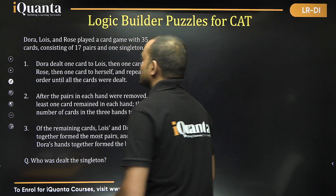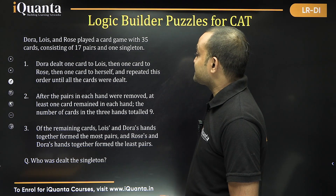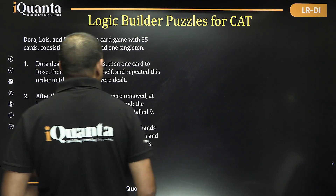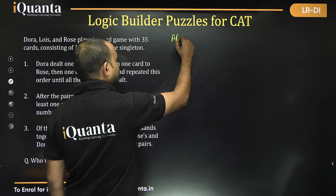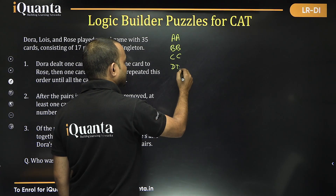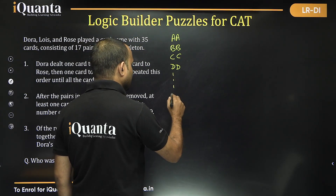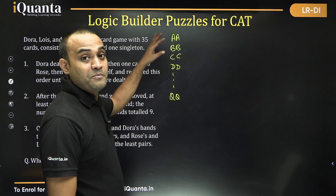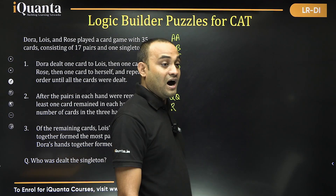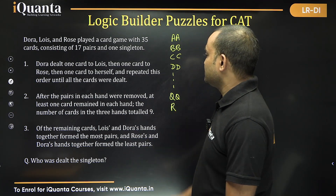This one says: Dora, Louise and Rose played a card game with 35 cards consisting of 17 pairs and one singleton. 17 pairs and one singleton means, for example, cards A, A, B, B, C, C... up to Q, Q — that's 17 pairs — and one card R is the singleton. So 17 × 2 = 34, plus 1 = 35.